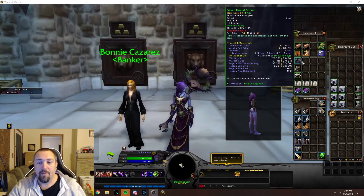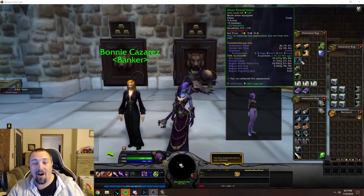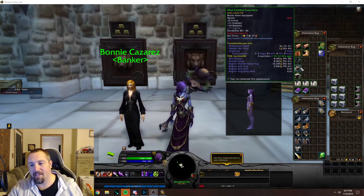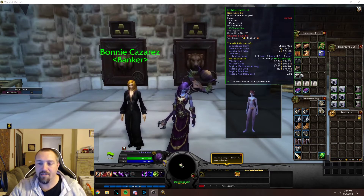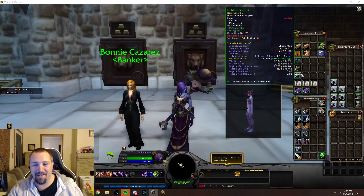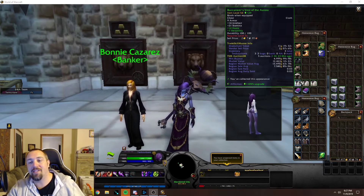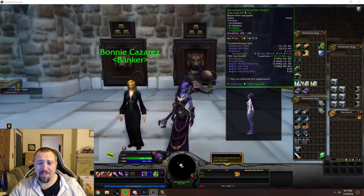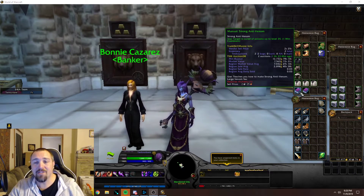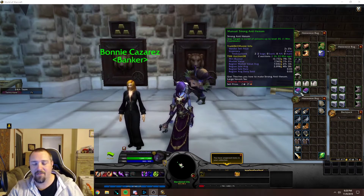We got the silver thread armor, almost 80,000 my realm — really good for that one — 53,000 region. Then we got the male combat gauntlets, almost 9,000 my realm, 13,000 region. And there's a leather hat I'm not even going to try to pronounce — 9,000 my realm, 7,000 region. We got three of the buccaneers vests — actually really low right now, 5,000 my realm, 13,000 region. We also got two of the manual of strong anti-venoms, 12,000 my realm, 7,000 region.